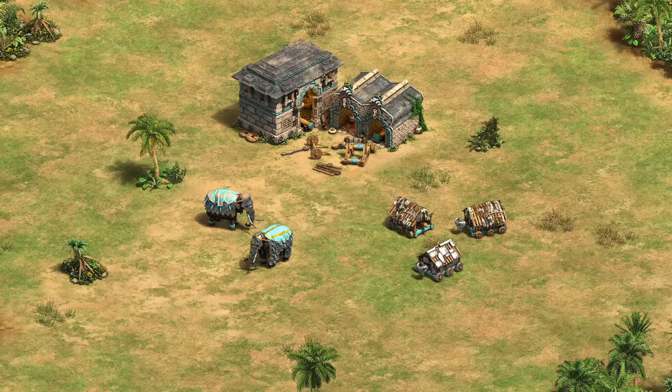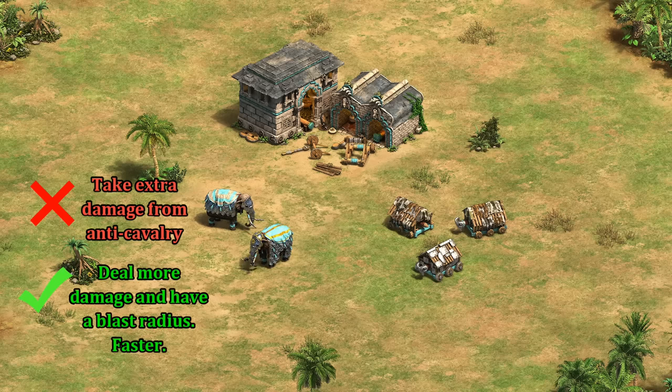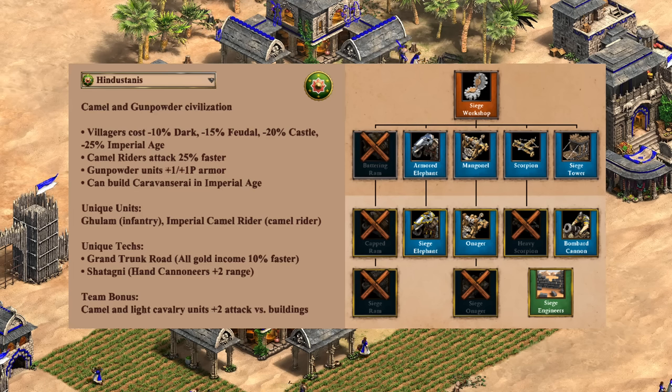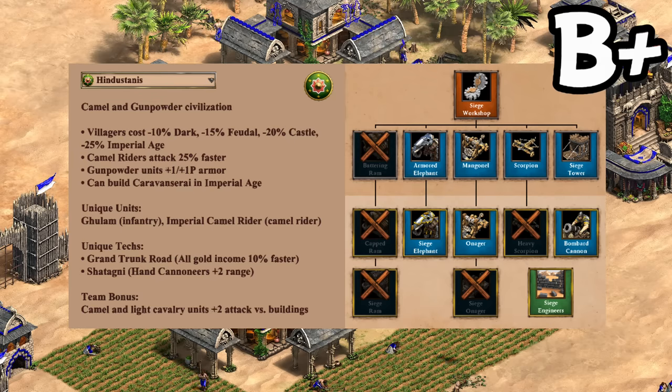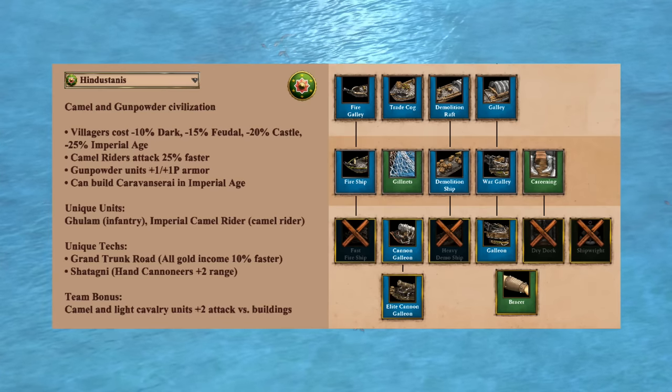Taking a look now at siege — they have the armored elephant instead of the regular battering ram line. While siege and armored elephants are more susceptible to anti-cavalry units like halberdiers, they can also fight back better against things like villagers and are a bit faster moving than rams, so all in all they might be a bit of a net improvement on the ram line in some situations. Other than that, Hindustanis are missing a couple of final upgrades, though between bombard cannon and onager with siege engineers you usually have enough to work with — I'd give it a B plus.